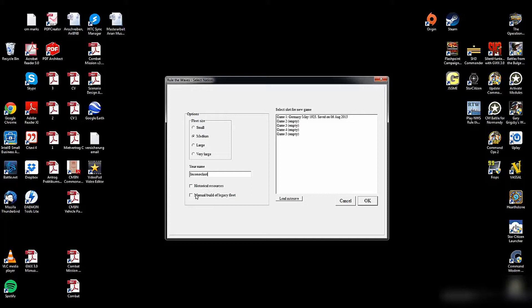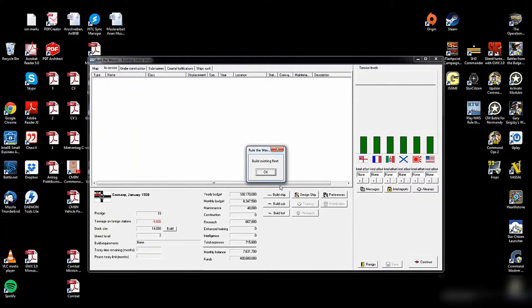Let's activate manual building of a legacy fleet, which means we will start with a budget and not a single ship. We will build the fleet we already have at game start. We have a certain budget - in this case 400 million Reichsmark. The biggest portion will be invested in ships already in service. A certain portion can be spent on ships under construction at the beginning of the game, which are cheaper and already 50% finished.